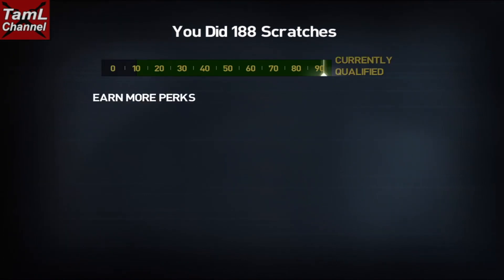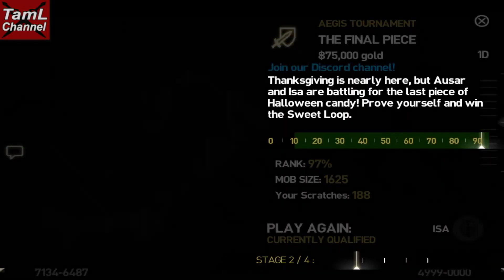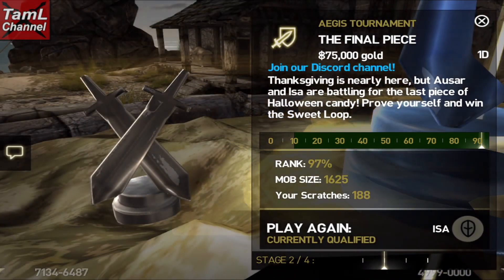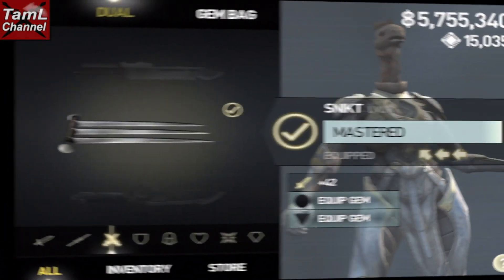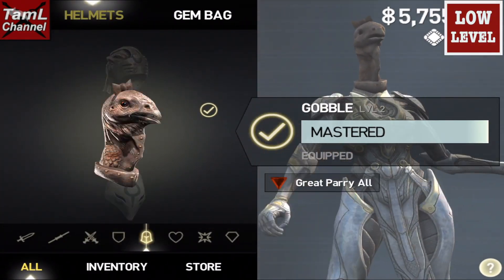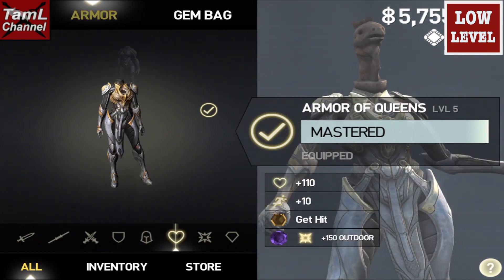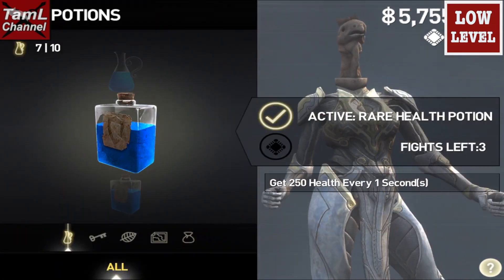That way I was able to get 188 scratches, which was 97%. With my low level character I still used Jewel, as Aesha scratches the fastest with Jewel, and I had fewer get-hit magic charge gems. I also equipped magic gems, Freeze magic, and a great parry all gem.